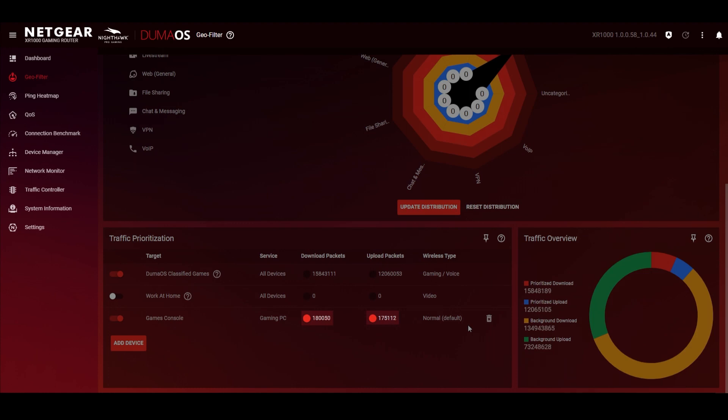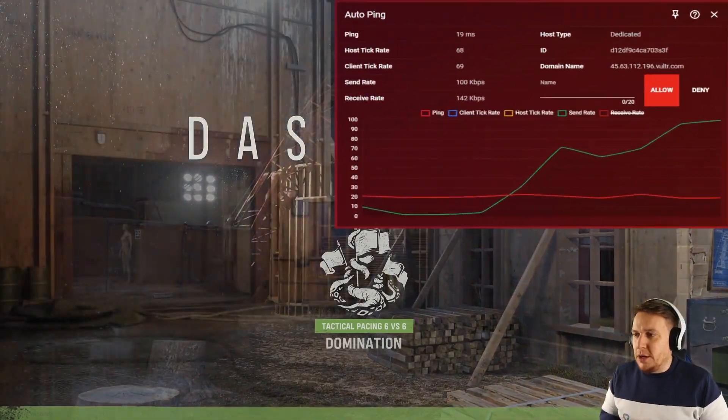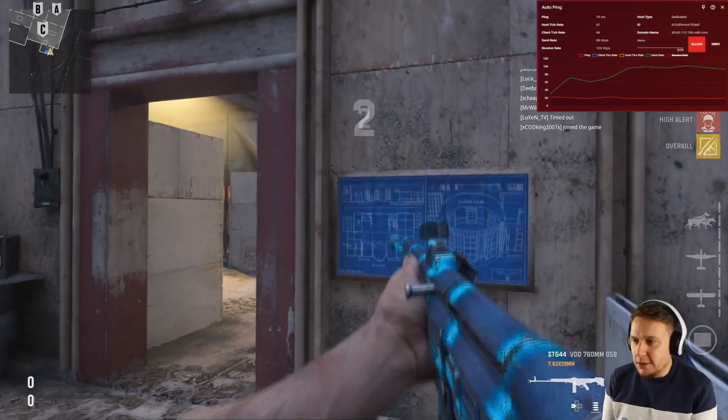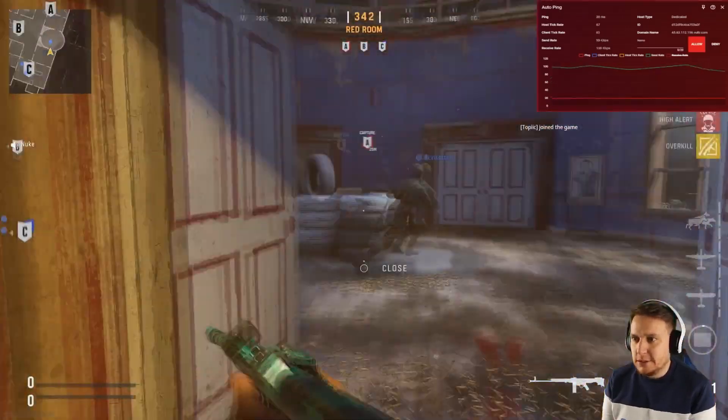So now that we've got this set up with a nice low ping, we've found a server — let's jump into a game and watch the magic happen. Here we go, we've found a game, nice low ping, dash house domination. Let's see if we can get Duma Kizmo to the top of the leaderboard. Let's go, let's be a good teammate — loads of kills, get the dub.